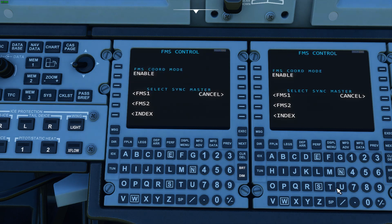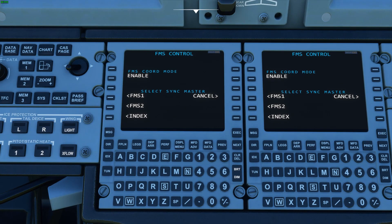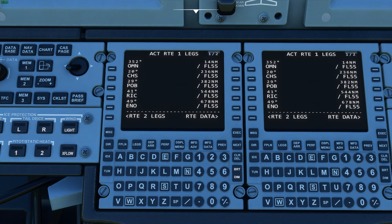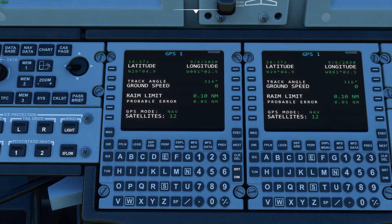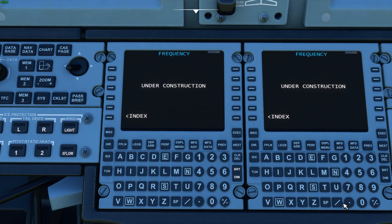FMS control — currently the sim doesn't allow two separate instances of the FMS. We're going to look into it, possibly for shared cockpit in the future. Normally the pilot flying would have the legs page up and the pilot monitoring would have the tune page up. The GNS one position page does auto-populate right now — if we move, you'll see these values update, and the date and time works as well.